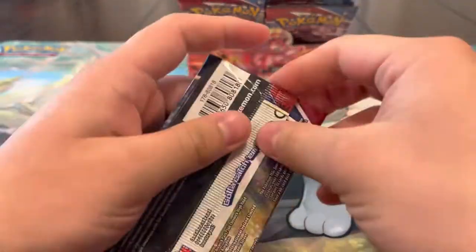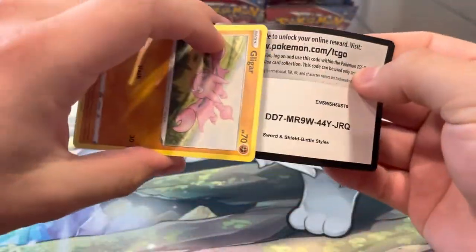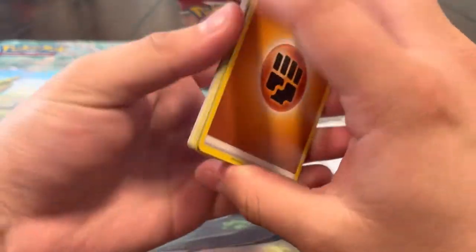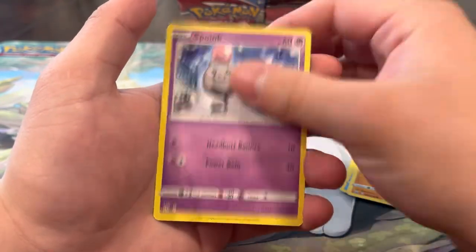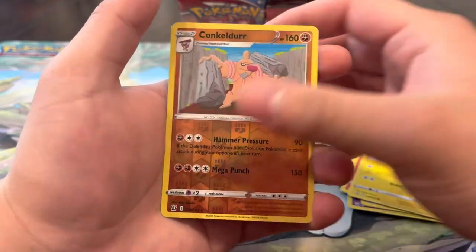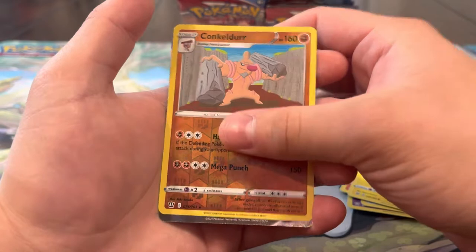Pack twenty-two: Energy, Fearow, Fearow, Scraggy, Skrelp, Onix, Sizzlipede, Glameow, Slowpoke, Yamper, Pignite - and a Passimian regular rare. Next pack we got an Urshifu on the pack art - can we get the Urshifu alt? Can we finally pull some fire out of Battle Styles? Fighting Energy, Bruxish, Carnivine, Inkay, Gligar, Spoink, Bronzor, Tepig, Pachirisu, reverse Conkeldurr - and ooh, we got a rainbow!